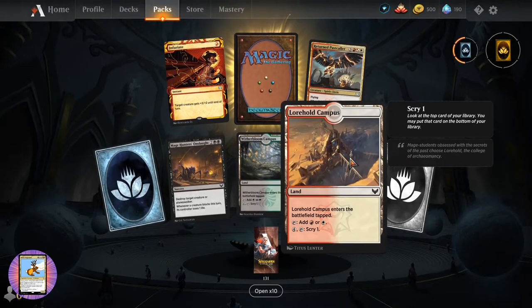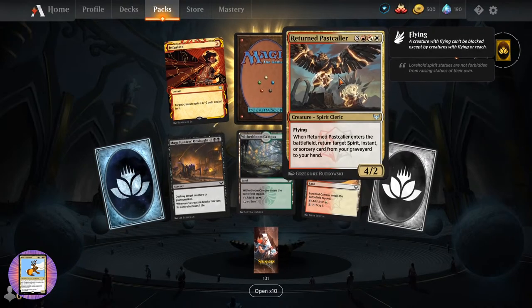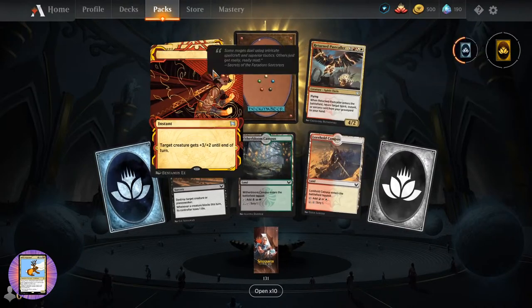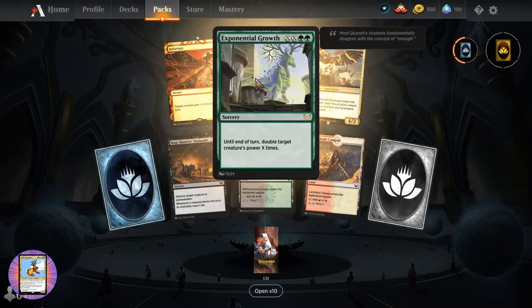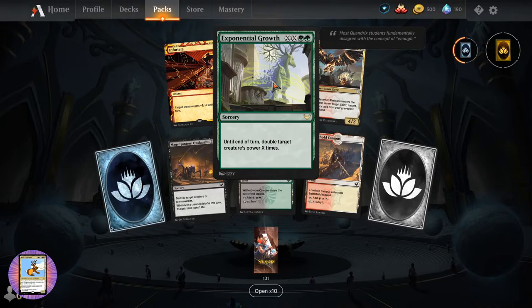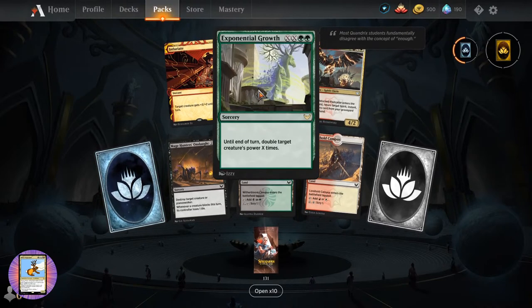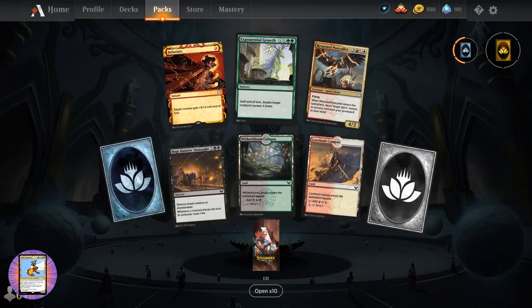Witherbloom Campus. Lorehold Campus - oh, these are just entering tapped with scry. Returned Pass Cooler. Infuriate. And Exponential Growth - for X and two green, until end of turn, double target creature's power X times. You know that one's going to get a workout.